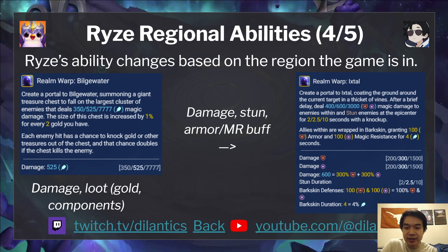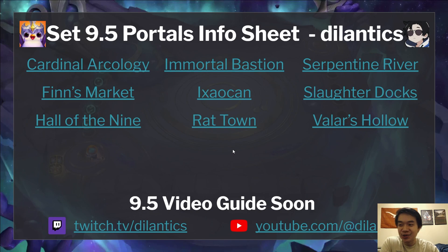There are two new regions: Bilgewater and Ishtal. The Bilgewater Rise summons a giant treasure chest on the largest cluster of enemies, dealing damage. The chest size increases by 1% for every two gold you have, similar to gold-scaling on other Rise abilities. Each enemy hit has a chance to drop gold or treasures, and that chance doubles if the chest kills the enemy — similar to loot from Shreema's chests. The Ishtal Rise creates a portal to Ishtal, similar to Zyra's ultimate from League of Legends, covering the ground in a circular area with vines. After a short delay, they snap up and deal damage, stun enemies, and grant allies 100 armor and MR for 4 seconds. Those are the 9 portals covered for Set 9.5.